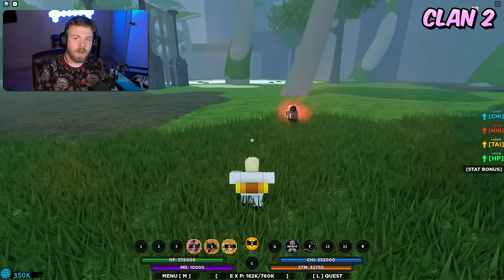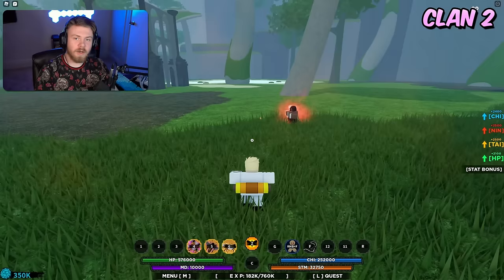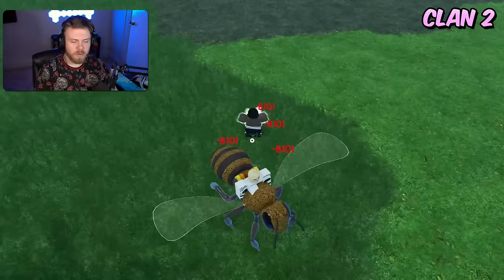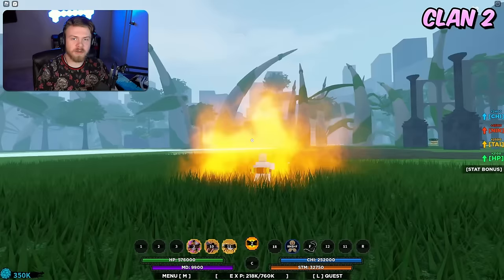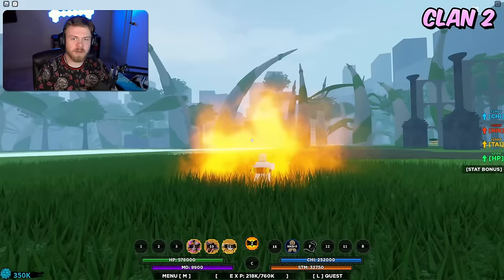The strength of Nectar is the raw damage output — if you use all of the abilities of Nectar together, especially if you know how to combo some of them, they will do an absolute massive amount of damage. Nectar right now is one of the highest damage bloodlines in the game.